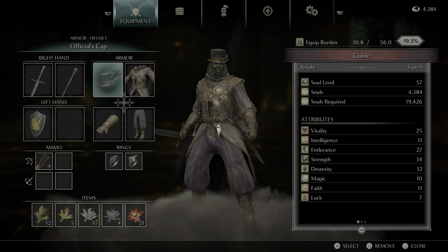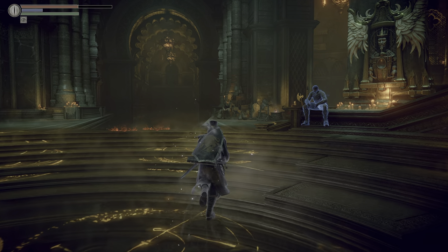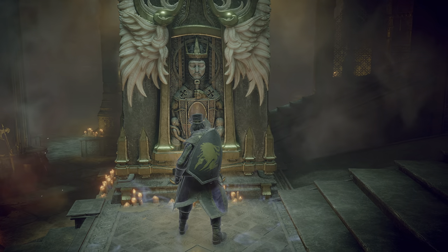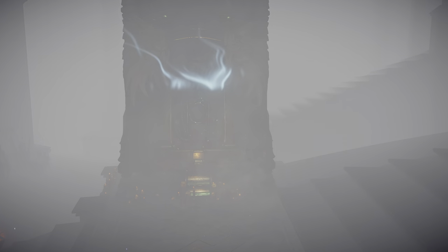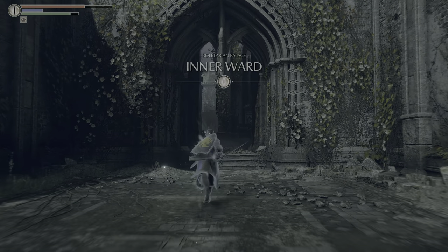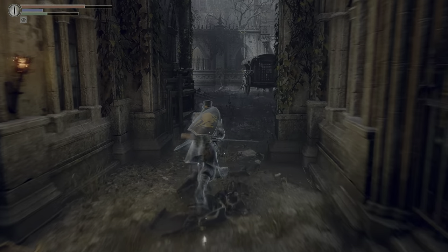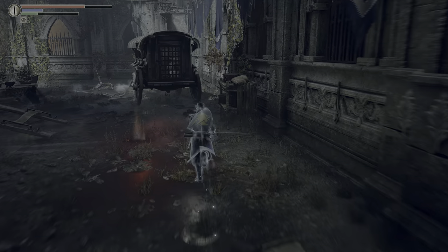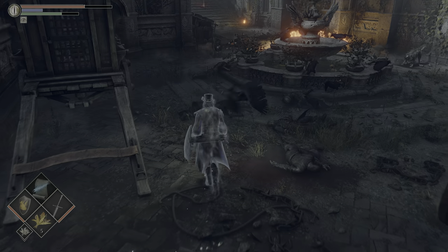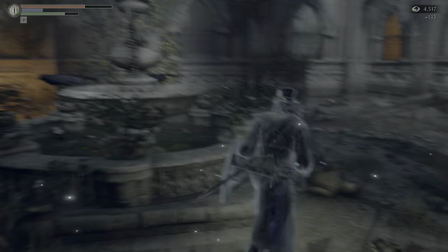Equipping the Officials Cap gives your character an evil grin and causes them to laugh — it's a nice little addition in the remake. In the original it didn't do that. The Officials Set was added in the remake; in the original, just the Officials Cap was needed — the pants, gloves, and chest piece weren't even in the original. But in the remake, you need to equip the full set in order to gain access to Yuria's prison area.